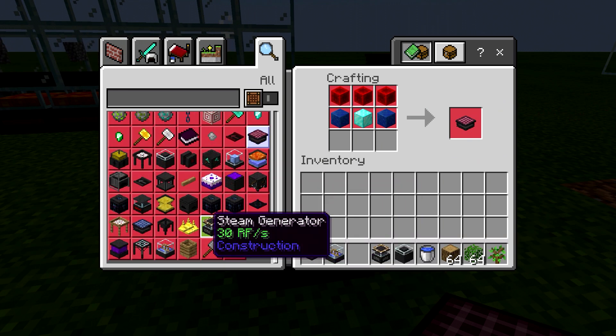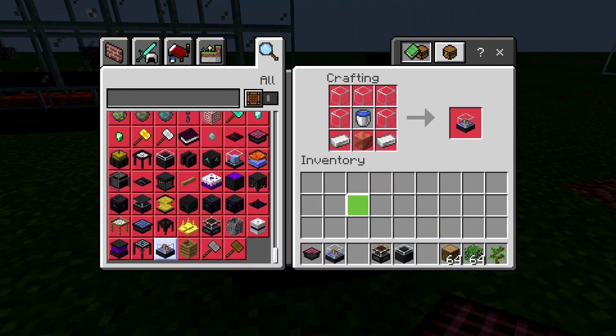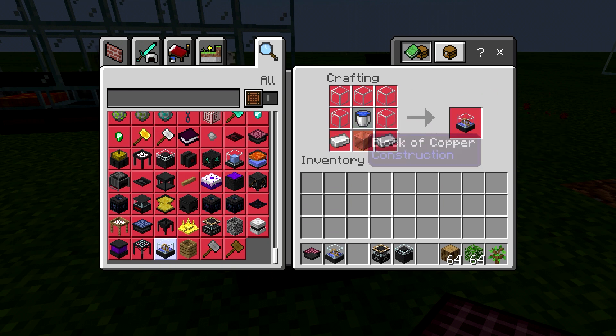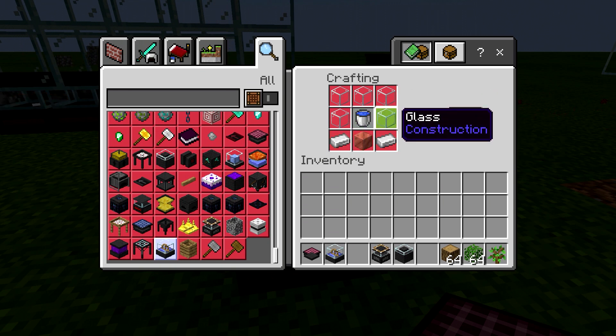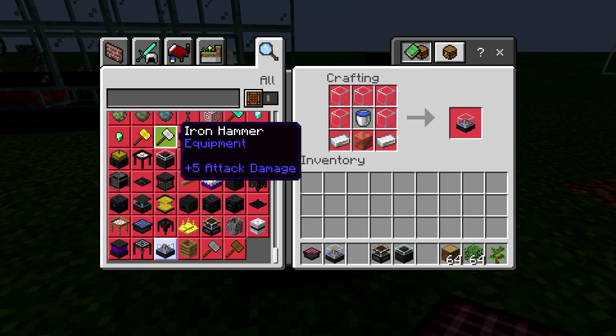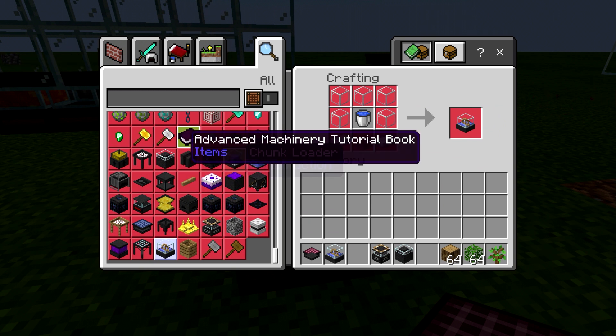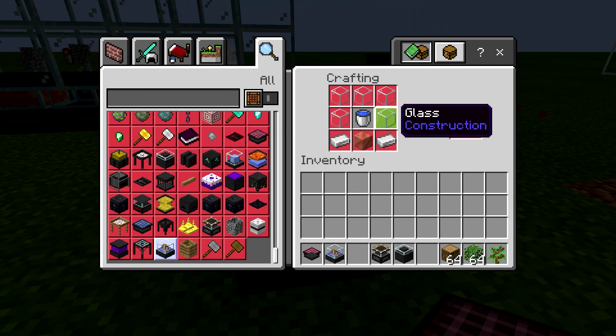There are other ones as well. We've got the water wheel, which is really simple. That one produces two RF per second. Not a great choice in my opinion, but very early game the resources are relatively inexpensive. You can get the glass by using your hammer to beat up some cobble, cobble to gravel, and then gravel to sand, and then cook up your sand and you'll have glass.